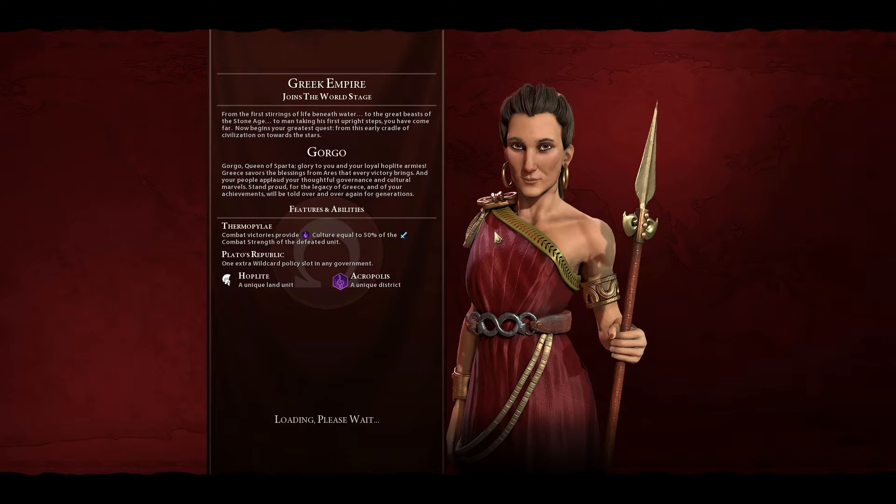Now begins your greatest quest, from this early cradle of civilization on towards the stars. Gorgo, Queen of Sparta, glory to you and your loyal hoplite armies. Greece savors the blessings from Ares that every victory brings, and your people applaud your thoughtful governance and cultural marvels. Stand proud, for the legacy of Greece and of your achievements will be told over and over again for generations.